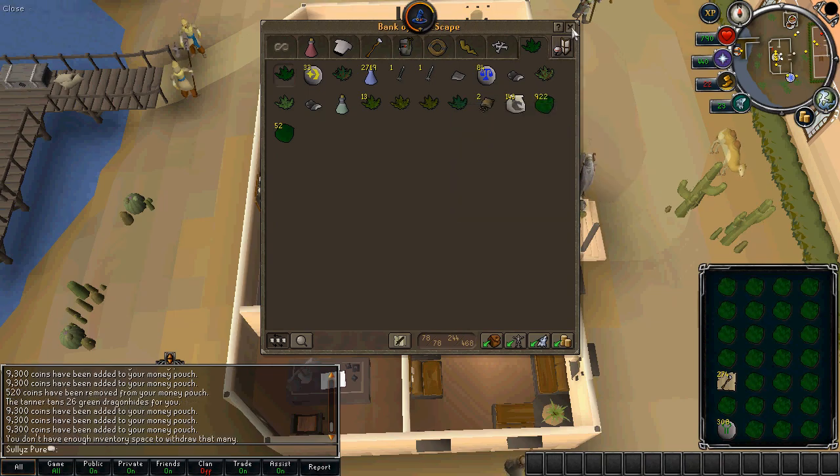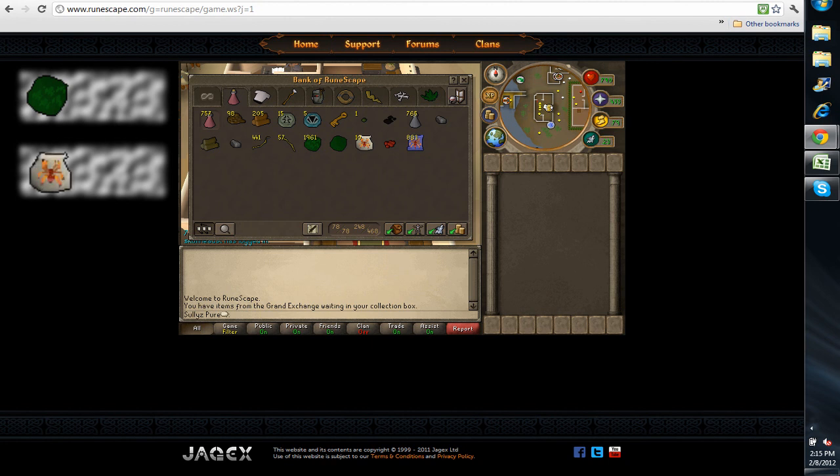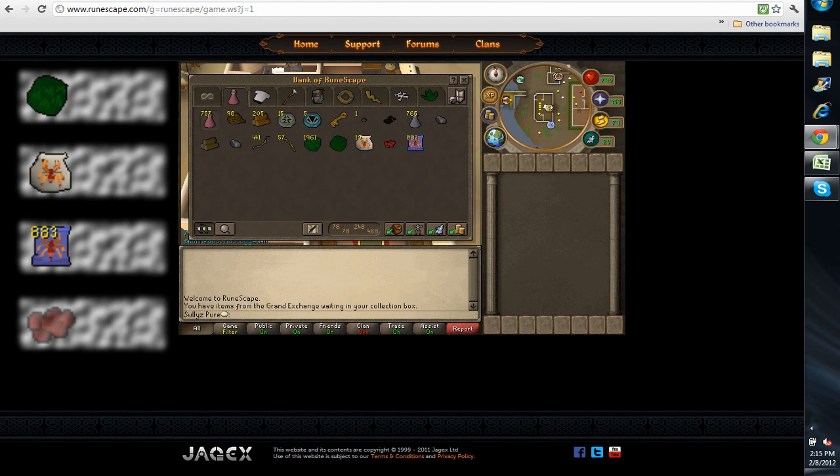It's about to transition here. I'm going to have a before and after picture — it's exactly one hour. Here's the before: you can see I have no hides yet. It is 2:15 in the corner. We've got green dragon hides, the spirit spider pouch, egg spawn scrolls, and these are the red spider eggs. The hides are 2.35k each.